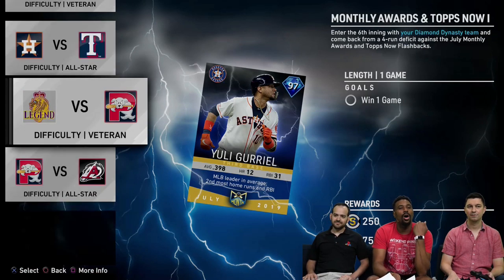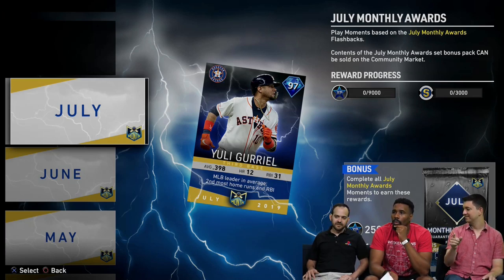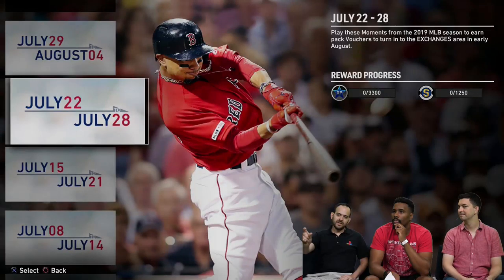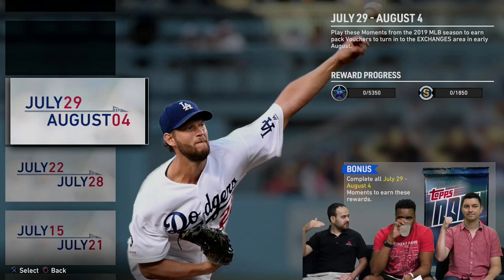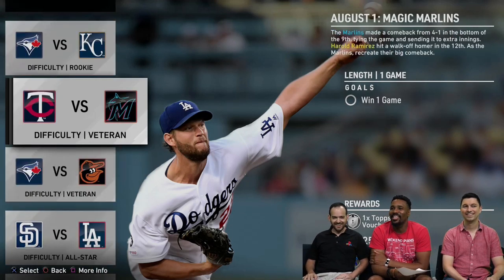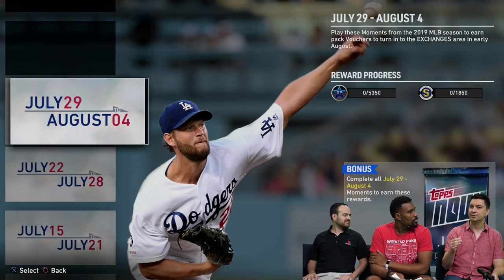Sweepstakes is over — pay attention to your whispers. If you win, they will reach out to you in your whispers shortly. So you get a guaranteed diamond from doing these monthly awards moments. As for Tops Now — there's a new wrinkle added: if you complete a week's moment set, you get a free Tops Now pack as a set bonus. So you're doubly incentivized to play this week's moments. You're still going to get your July vouchers — there are seven moments total, bringing your grand total to 30 vouchers from July.